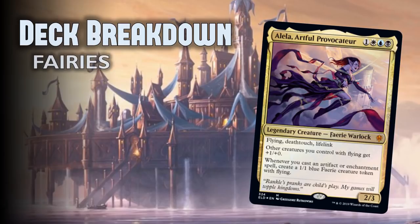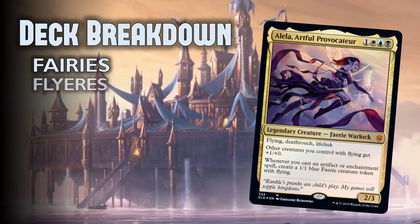The first thing that screams out at us is fairies. We're in the right color combination. Aleela is a fairy, she makes fairies, and she buffs fairies — that's a pretty good combination for a fairy tribal general. The next thing we could do is a flying deck. Aleela doesn't just pump fairies; she pumps all flying creatures and creates flying creatures. So we could make an Esper flyers list that could be really cool.